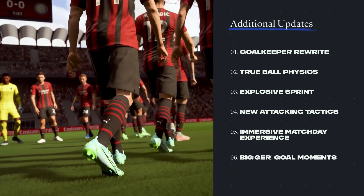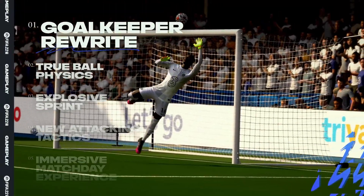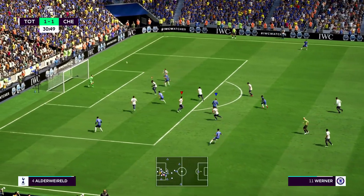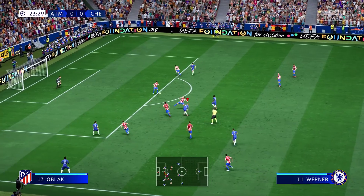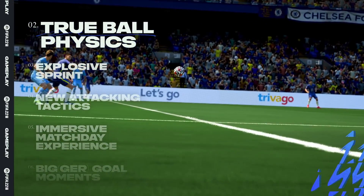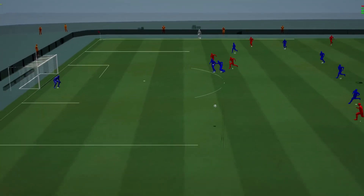FIFA 22 has even more fundamental advances. A brand new goalkeeper system makes your number one more reliable between the posts, with more composed shot-stopping and more personality that replicates the different styles of world-class keepers. While real-world data brings true ball physics into the game to make it fly, spin and bounce like the real thing.